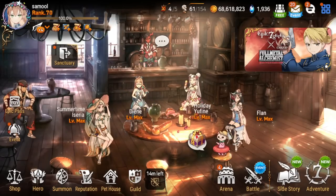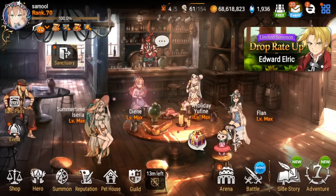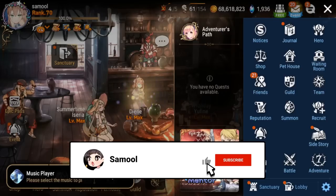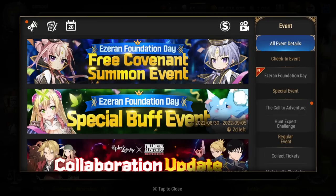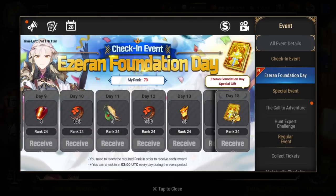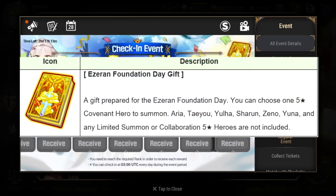Hey guys, it's Smallback again with another Epic Seven video. Today we're going to be ranking the units you want to get from the selector for five-star units that you receive at the end of the check-in event. This is not like other check-in events — you don't get prompted when you log in. You have to go into the event page in your mailbox, go to the check-in event, and underneath you'll see the Zarín Foundation Day. As you complete your check-in and reach day 15, you'll get this five-star selector.